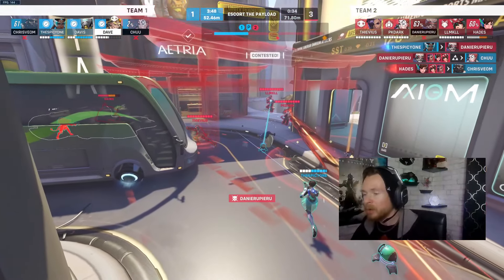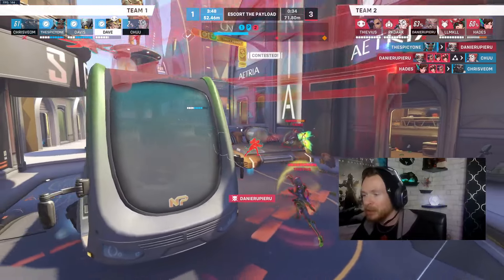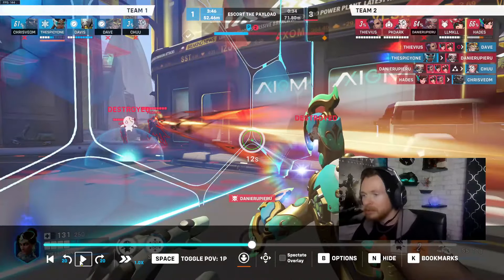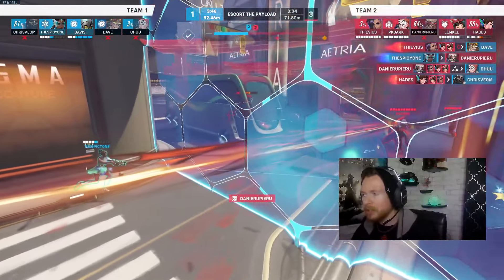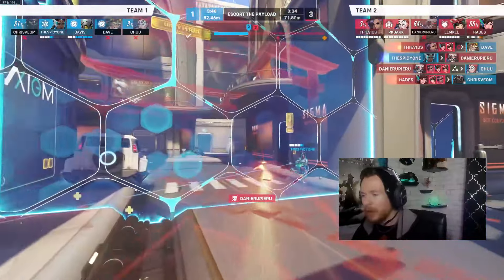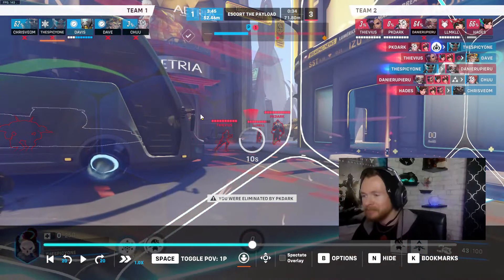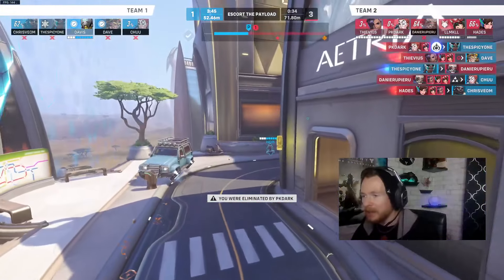Getting the kill on that Soldier is for certain, and you throw up your Symmetra ultimate to create the wall between yourself and the enemy Moira and Kiriko. The only problem is Moira's ultimate actually beams through walls and barriers, so that doesn't save you in this moment — and it didn't. The entire enemy team is standing on the payload, and the only logical thing to do is have Zenyatta come back all alone and die immediately.